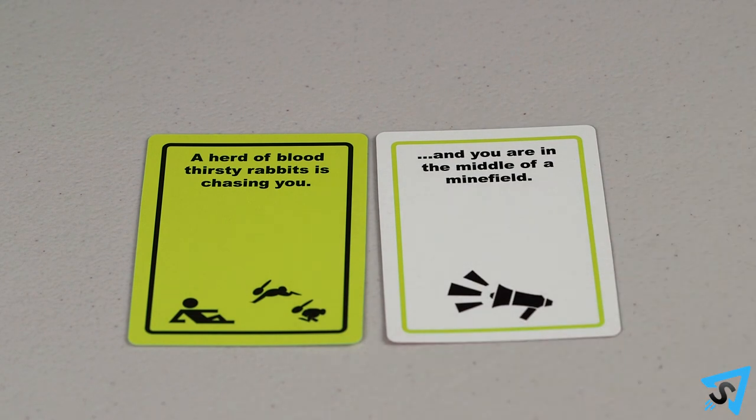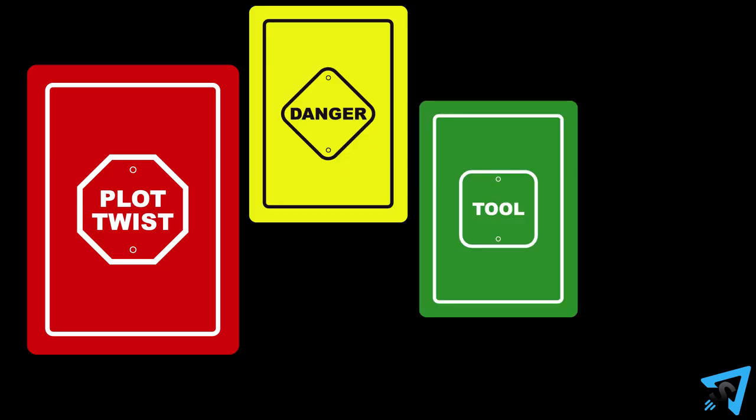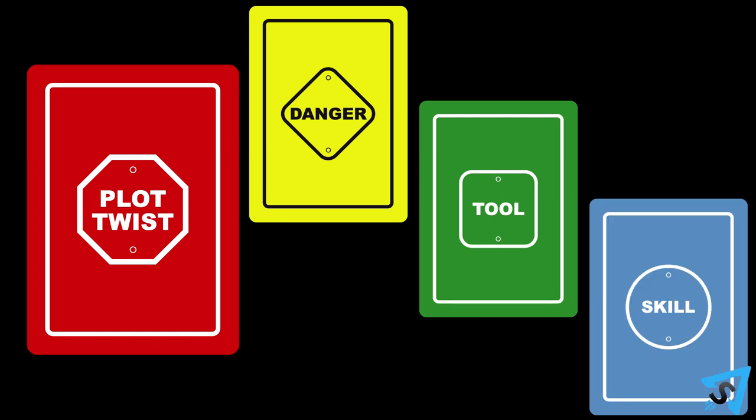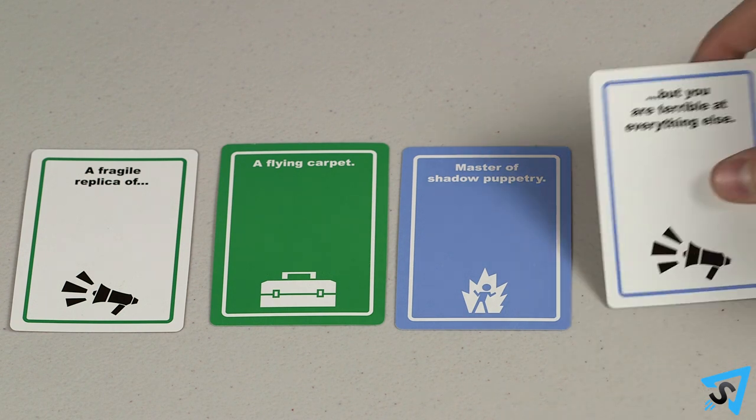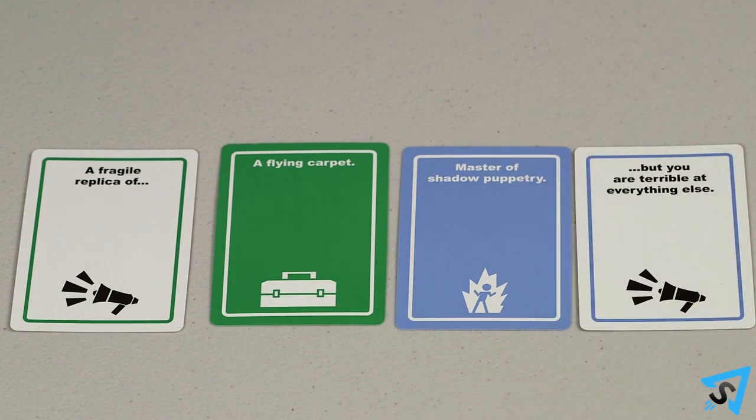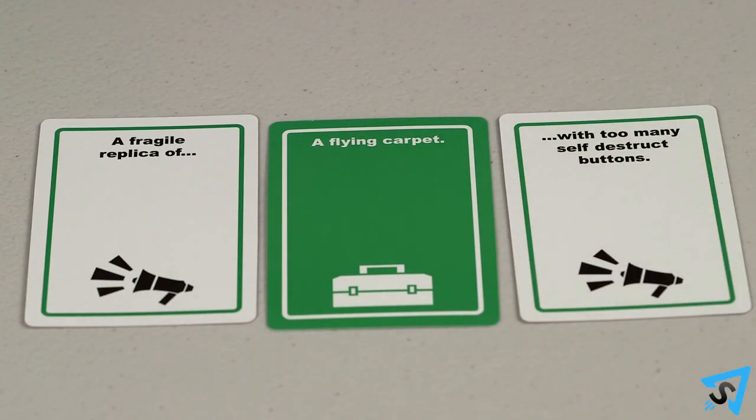During a rescue explanation, before the rescuer has finished talking, any player may play a plot twist card and force the current player to incorporate the newly added detail into their explanation. Plot twist cards are specific to dangers, tools, and skills, and must be played beside the corresponding card as indicated by the matching color.